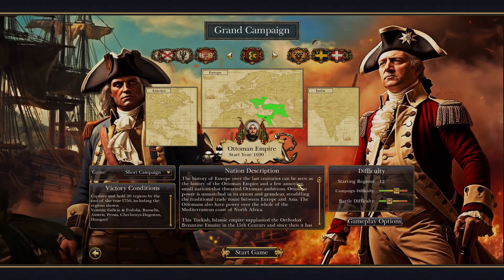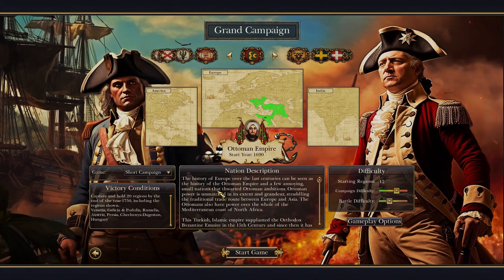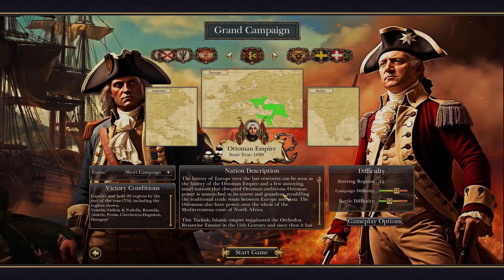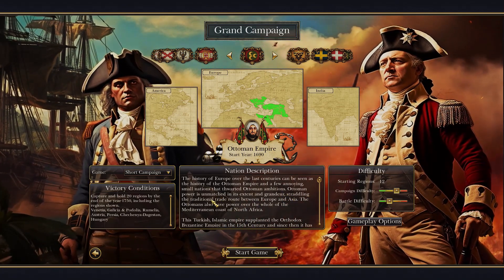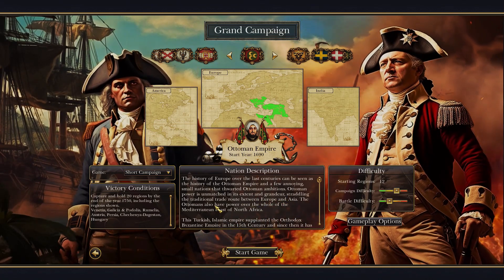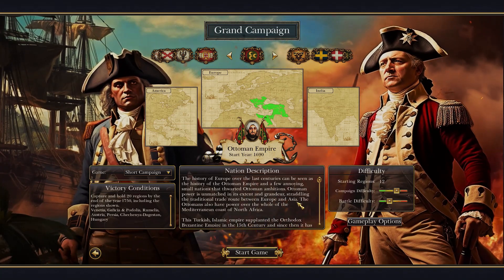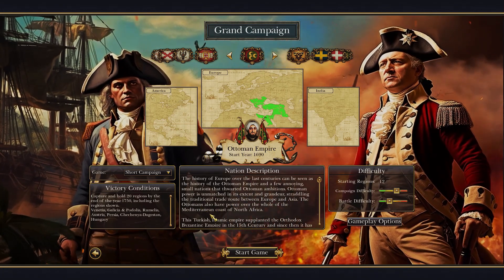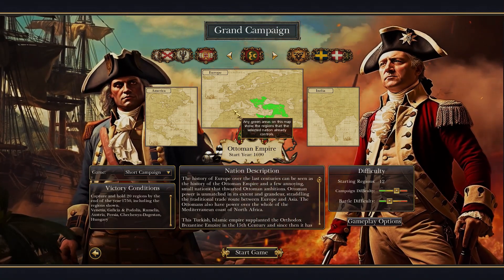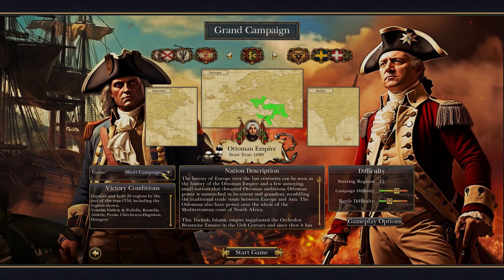The history of Europe over the last centuries can be seen as the history of the Ottoman Empire, and a few annoying small nations that thwarted Ottoman ambitions. How unruly. Ottoman power is unmatched in its extent and grandeur, straddling the traditional trade route between Europe and Asia. The Ottomans also have power over the whole of the Mediterranean coast of North Africa. And you know why? Because of the Barbary states — the little pirates are on our side.